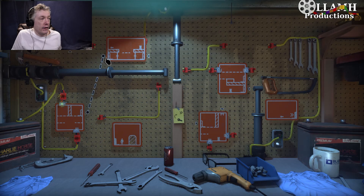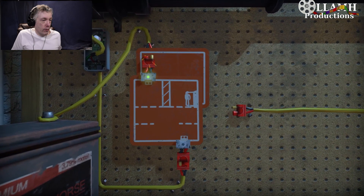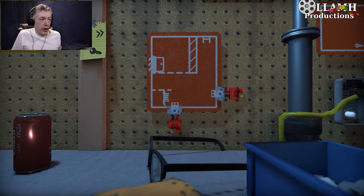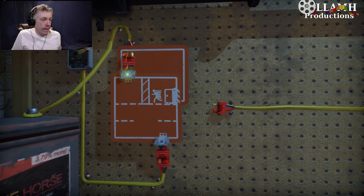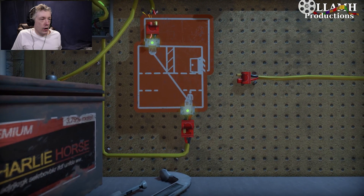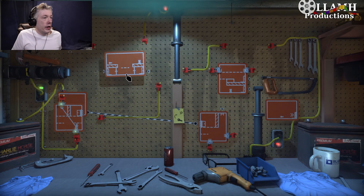Okay, so what we need is a wire thing like one of these. So boom, boom. And this will take us over to here. And we can drop down, pick you up, go back. So now we've got that one open. All right.